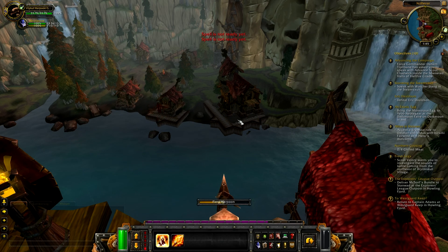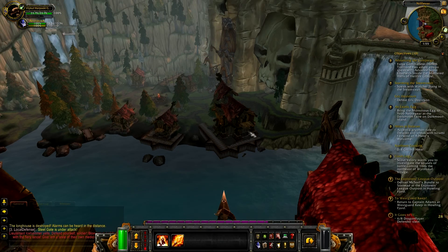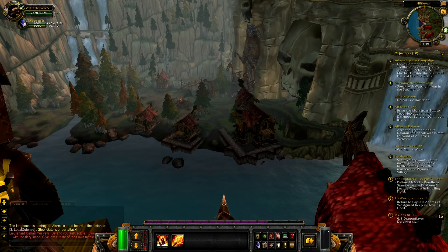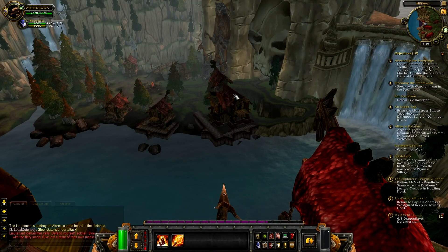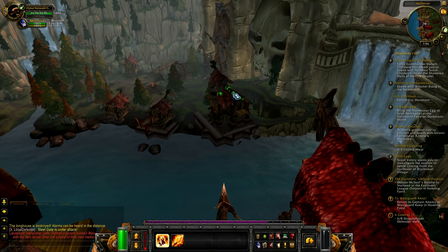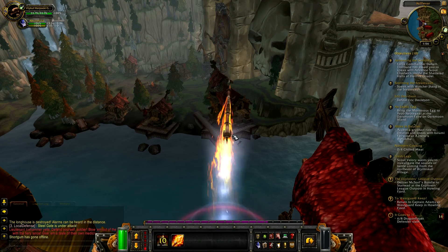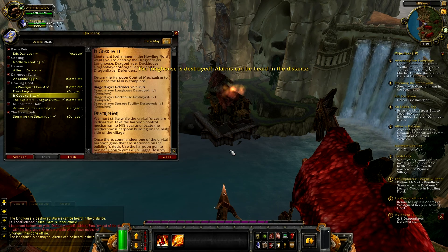I'll be right back after I figure out what I'm supposed to do here. Finally, I just figured out how to do this quest. All you have to do is shoot on top of the roof of the building and then the building burns. You need to shoot on a specific spot, otherwise it doesn't work. I already burned these three buildings. Now I'm gonna shoot on top of this last building and some enemies are gonna spawn so I can fully complete this quest.